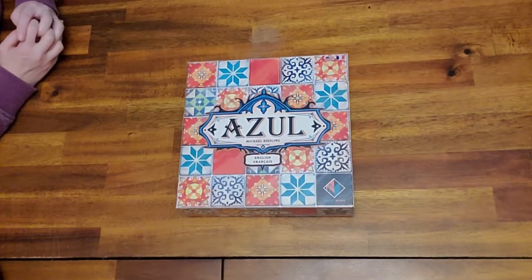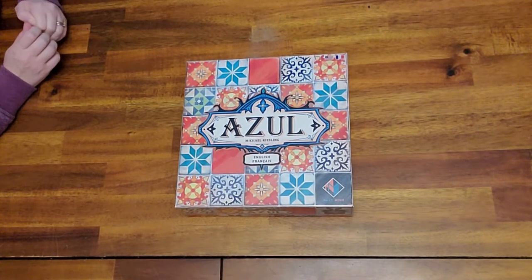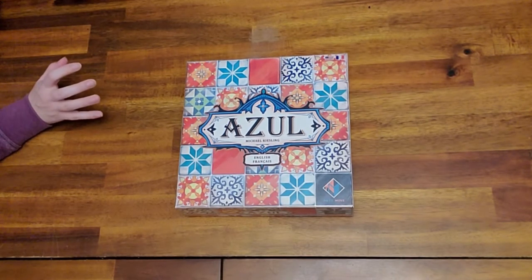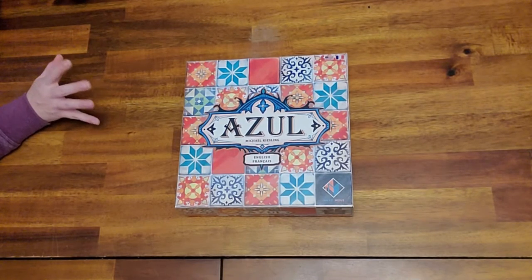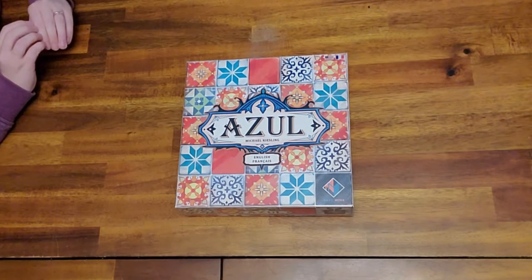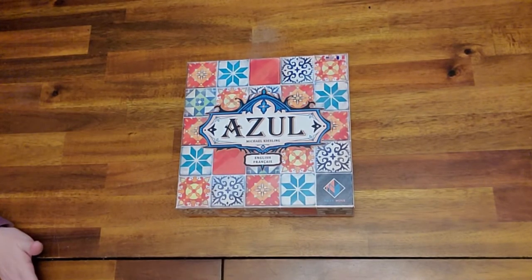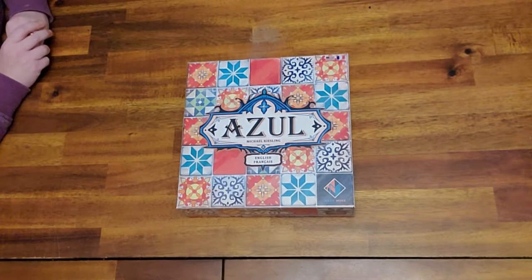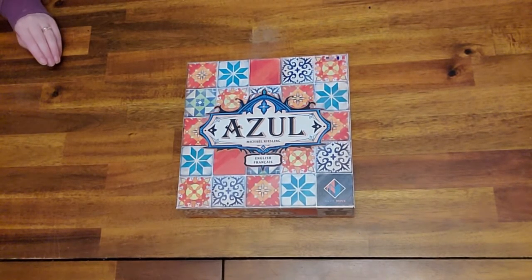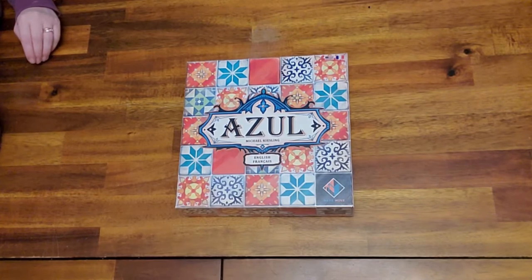Tonight we are playing Azul. So we got this game for Christmas — all the kids wanted board games for Christmas, so we decided to give them board games. And to spread out the love throughout the year, we decided to give them a new board game every month on the first of every month. This is the game they got for January.